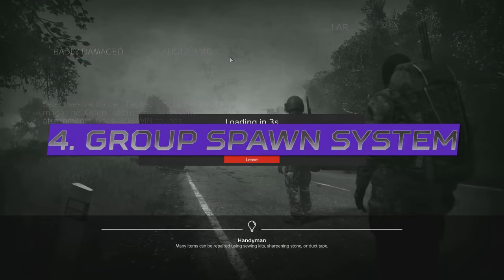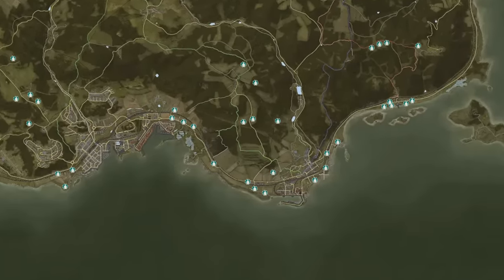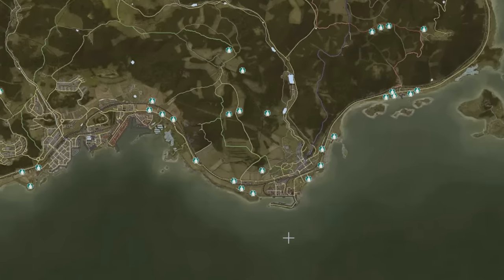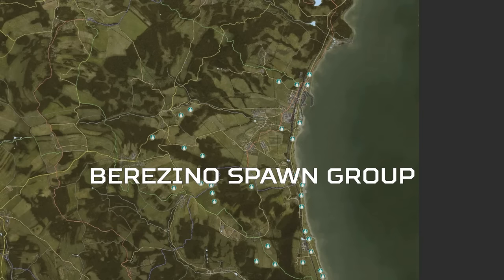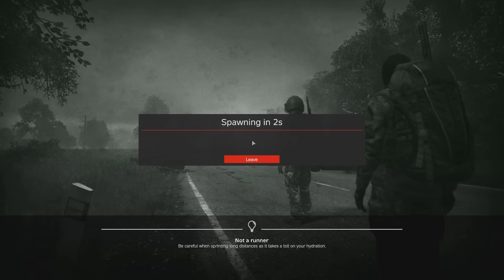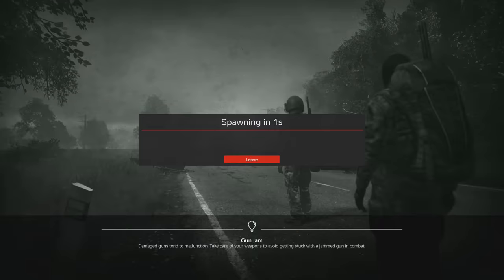Every time you join a server you are sent to a player spawn point. These are positions where you get placed on the map when starting out, and spawn points near each other have been grouped together. For example, all of the Elektro spawns have been merged into the Elektro spawn group, and all of the Berezino spawns into the Berezino spawn group. Every 6 minutes a new spawn group or area is selected, and all players respawning or joining as fresh spawns will spawn at any of the player spawn points in that group.